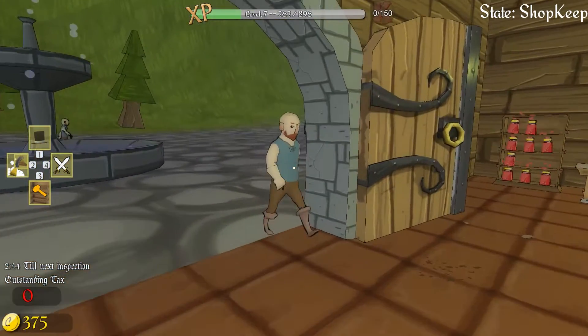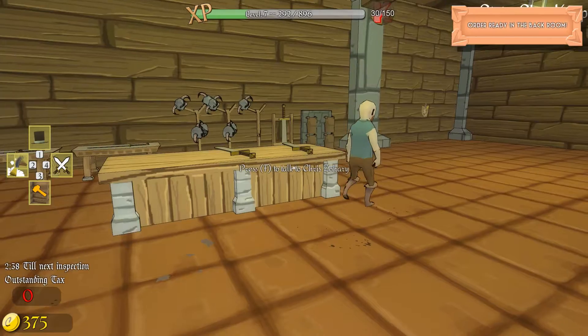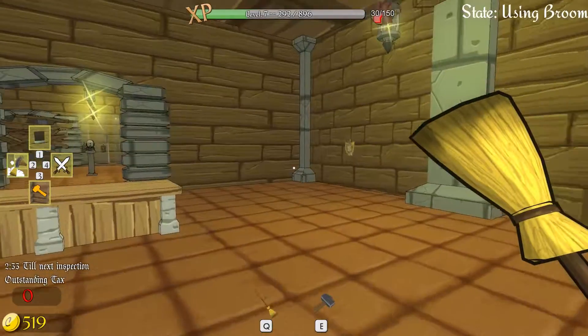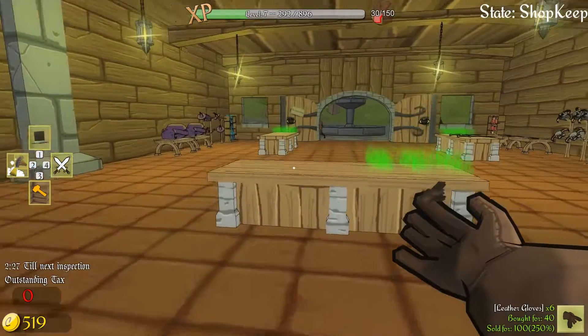Hi sir, I see you haven't bought anything from me yet — you'll probably want to start with a sword. Or you'll just get dirt all over my floor — oh, there we go, a leather chest. That's fine. Got an order in the back room. Ah, there we go — the leather gloves.